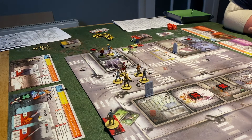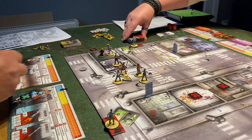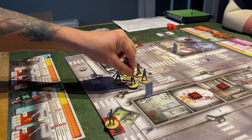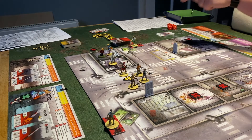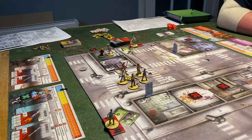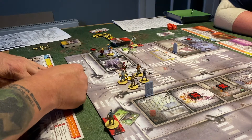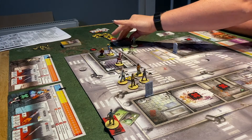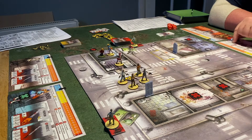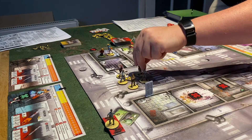Phil moves in and searches — gets a baseball bat, now he's got close combat sorted. Third action moves him back out. Josh does the same: moves in, searches, gets some canned food, then moves back out for his third action. Unfortunately the canned food doesn't give five XP — that's only for the other objective tokens. Everyone stays on five experience.